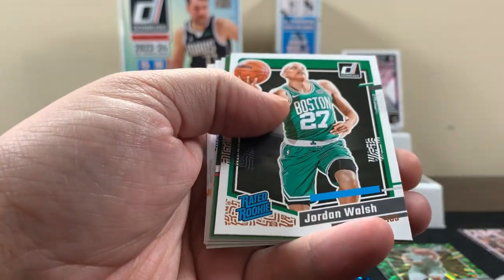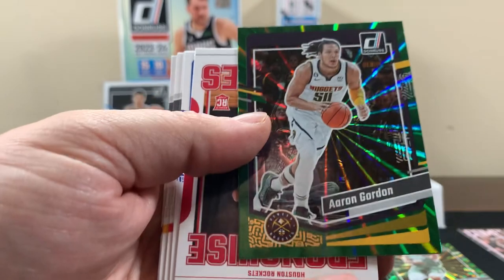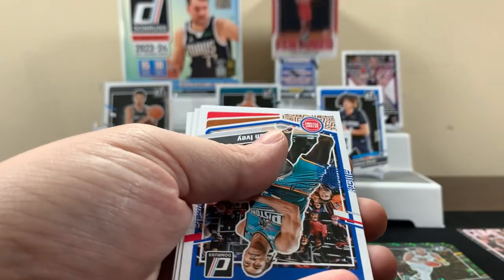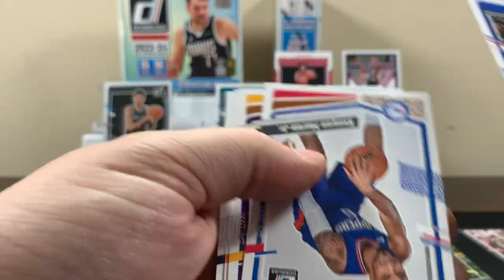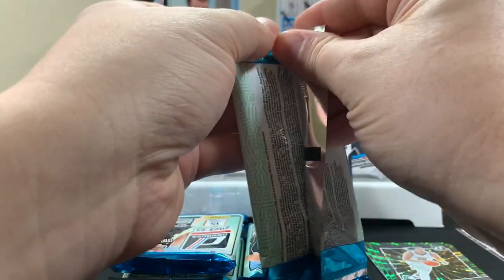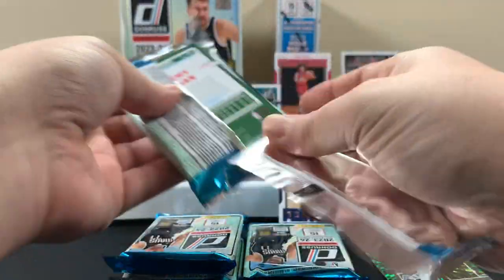Chris Murray, Jordan Walsh, not a rookie. Amon Thompson - throw him up there. Doing the Donruss flipper roo. All right, next pack. That's been kind of rough, but at least we got a Victor already so that's not the worst.